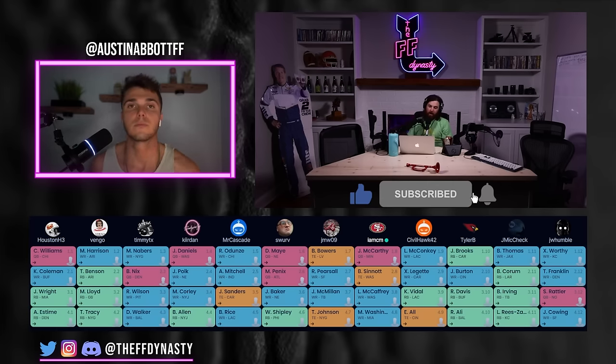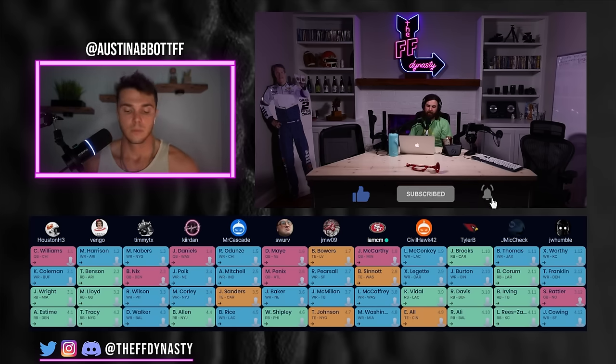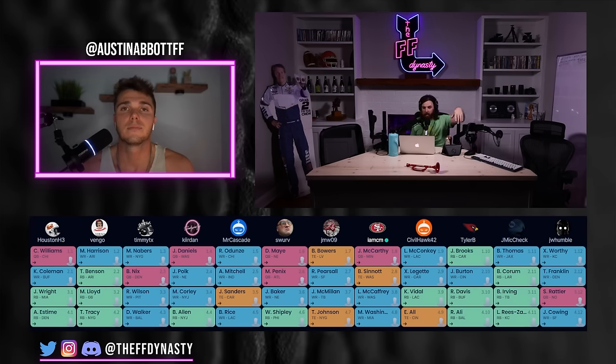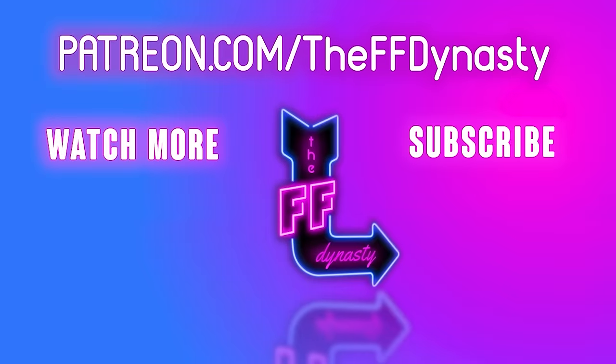Wrapping up: overall this was a solid draft — 12 GMs who knew what they were doing, nothing that really stuck out as egregious. Casey reminds viewers to like, subscribe, and comment. The draft was conducted in the Patreon Discord — free channel available, or the $5 holler tier gets access to extra shows, mock drafts, roster reviews, rookie rankings, ADP, and a full 2024 rookie draft kit. Austin can be found on Twitter at Austin Avit. Until next time, keep it logged and loaded.